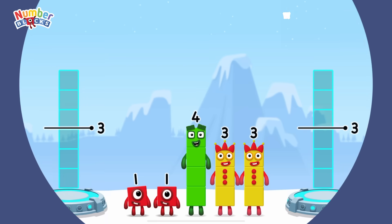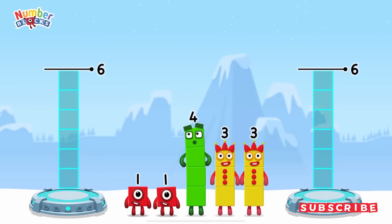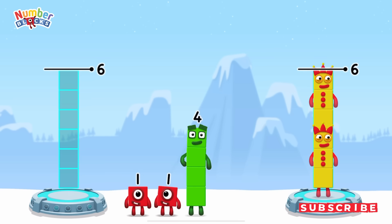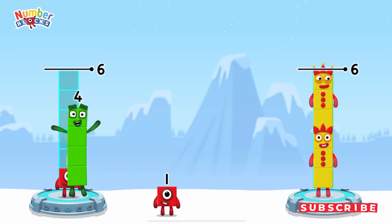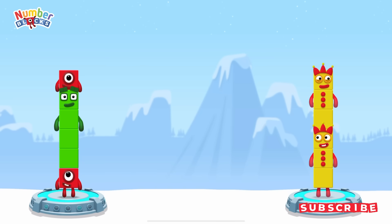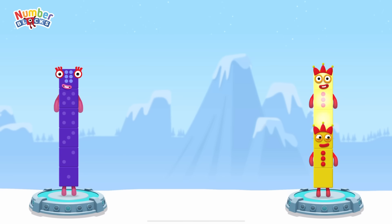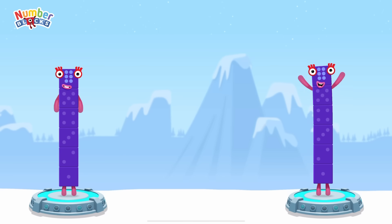Share the number blocks evenly to make two groups of six. That's right. 1 plus 4 plus 1 equals 6. 3 plus 3 equals 6. 6 equals 6.